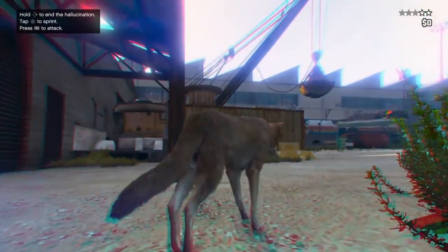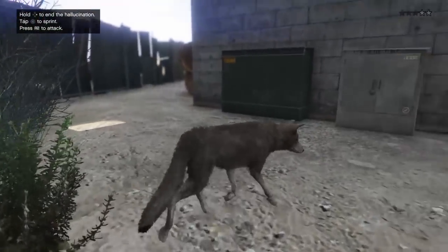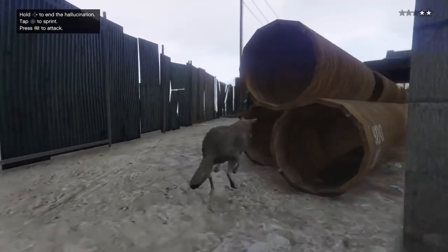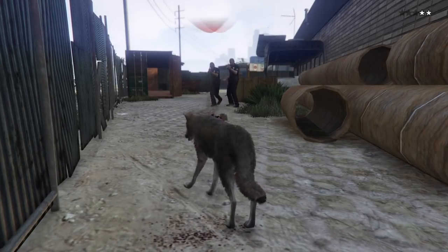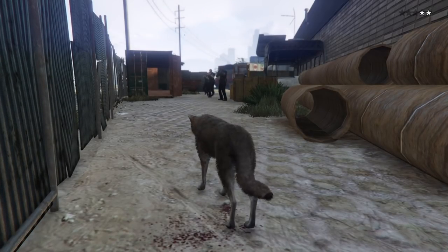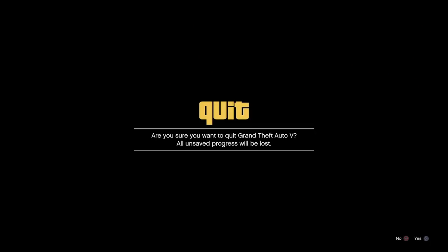When you spawn back in as an online animal character, run back over to where the cops were so you can keep that two-star wanted level and allow them to kill you. As soon as you start to fall to the ground dead once they've killed you, press your PlayStation button. Go to Grand Theft Auto, Activities, and find a recent activity that allows you to start GTA Online. Press that, press X on the alert, and then as soon as you get this white screen, go disconnect your internet from your network settings. Stay disconnected, click back on the GTA app, and complete the process to load into story mode.